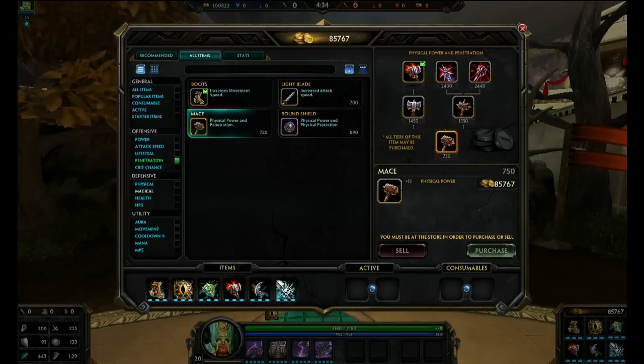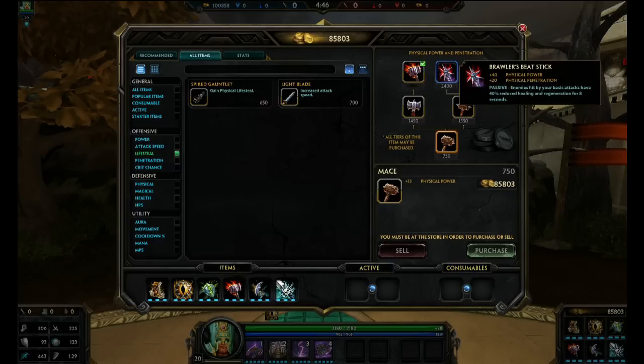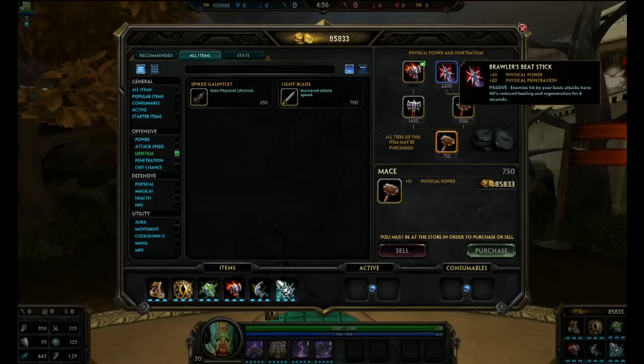If you're magical, you'll be using Divine Ruin, which you can find under Lifesteal, under Tiny Trinket - it scales up the left branch to Divine Ruin. Since I'm on Shock I can't show you Divine Ruin, but it does the same thing - it gives you mana, power, and Lifesteal. And the passive is also 40% reduced healing for 8 seconds, except it triggers from abilities rather than basic attacks.